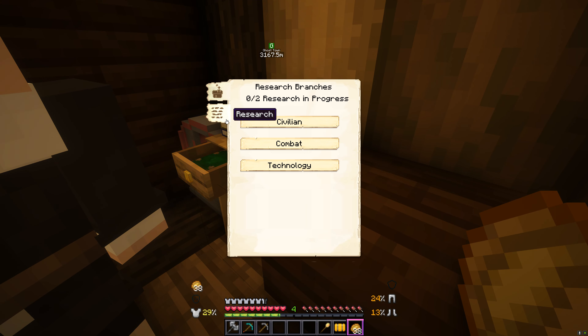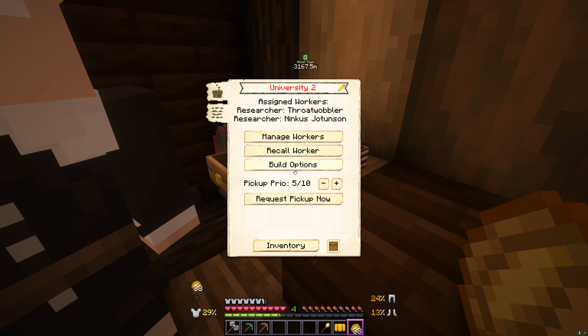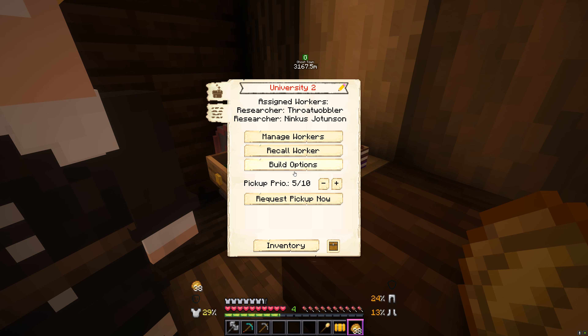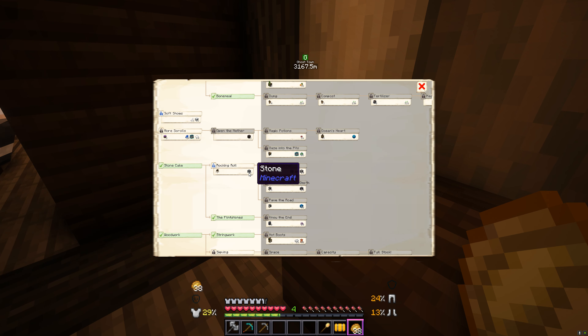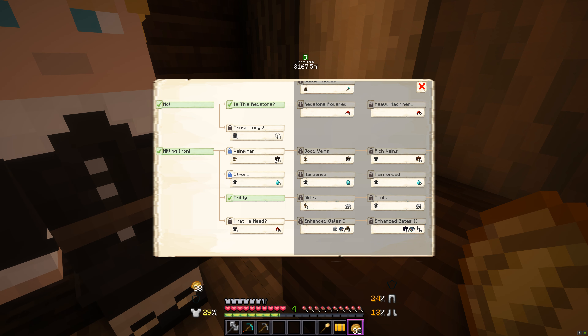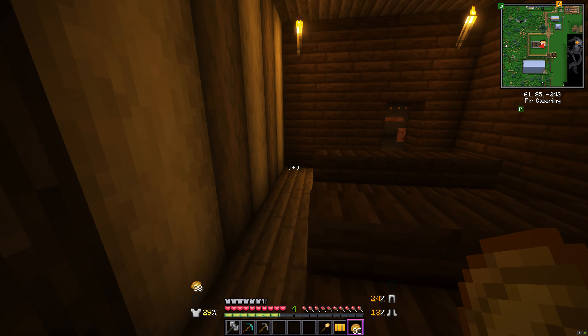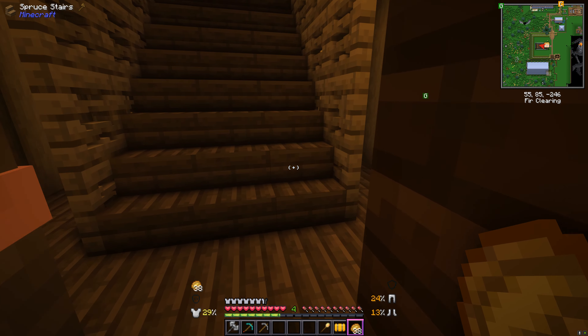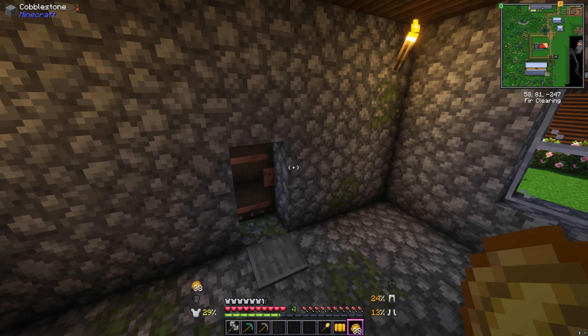All of our research has been done over the weekend. The crusher's hut is down in technology, and we need 64 stone — super easy to grab. It would also be great if the miner could get more ores, and that only requires 32 iron ore. The miners have been going crazy in the background, so let's go and see what's going on over there because we might have the iron ore to do both those researches.